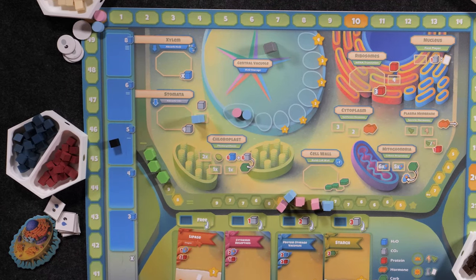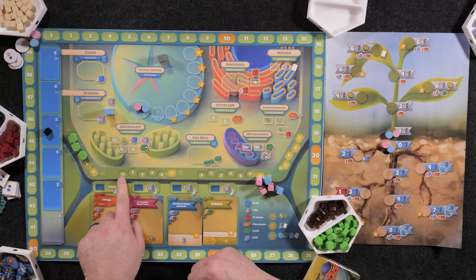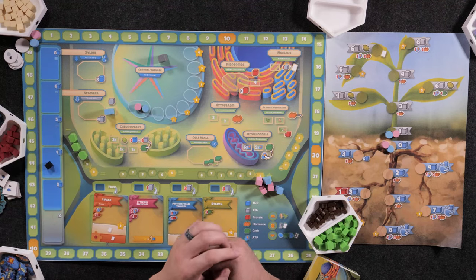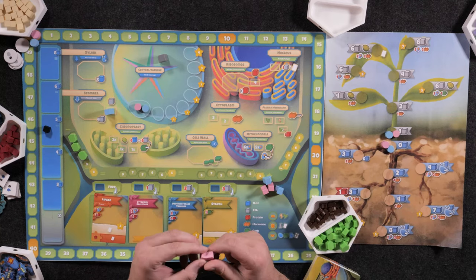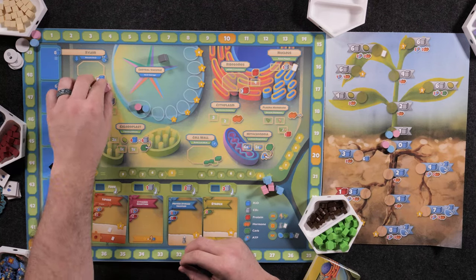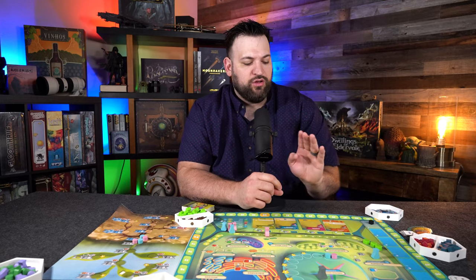Water is a very important resource in this game. You have the water board over here, and it is directly reflected by how much of the cell wall you've completed. It starts at five, but as you complete more of the cellular wall, it resets to higher levels. When a player absorbs H2O with the xylem or CO2 with the stomata, the water resources drop. If water levels reach zero, water cannot be absorbed for the rest of that turn — you can still collect CO2, you just cannot absorb any water.